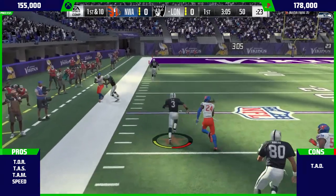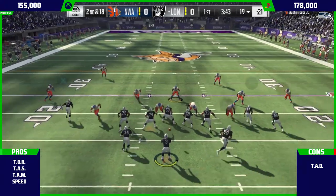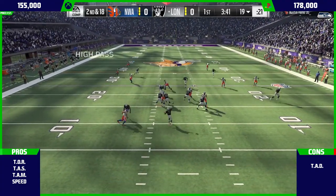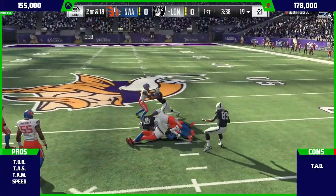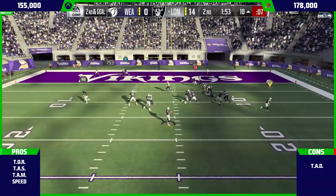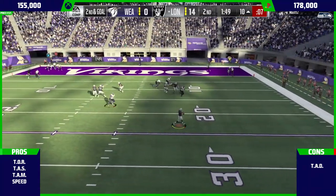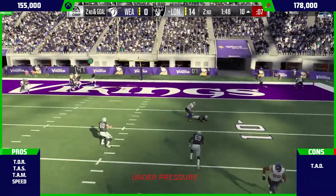Throwing the ball medium is the same story. I had a lot of throws to the middle of the field that he placed very accurately, which is important because I come up against so many opponents running Cover 2. Cover 2 is pretty good this year, and targeting the upper middle of the field is key — Russell Wilson handles that well.